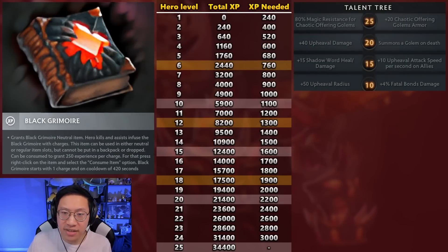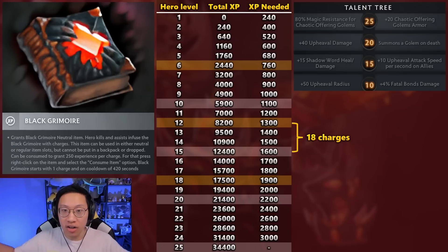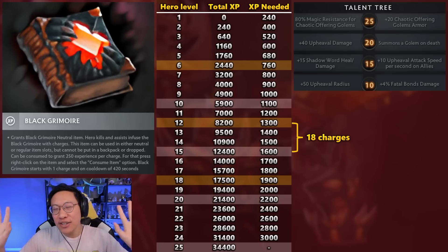So there are a couple of power spikes that could be interesting to jump up to. For example: you hit level 12, you have 18 charges, you consume the item, and you jump up to level 15. This means you have level 2 ult and can now take the talent for plus-10 Upheaval attack speed. That means your golems are stronger with better attack speed, and all teammates in Upheaval are also stronger. If you're doing well entering the mid-game, you can now win a big fight and take a bunch of objectives with this combo. 18 charges at level 12 is a little high, but some games are just a slaughter — it's technically possible.